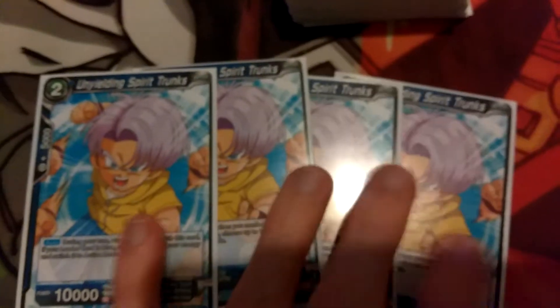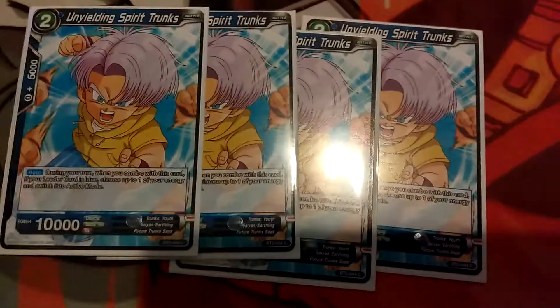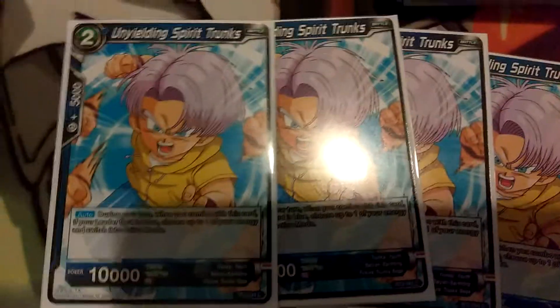Next is Unyielding Trunks. This got a lot more popular lately with the aggro blue decks because you can just use this on your turn while attacking and untap one of your back rows. And you can use it more than once — just keep on playing cards with that. Next is our 10k draw boosts right now — they're staples.